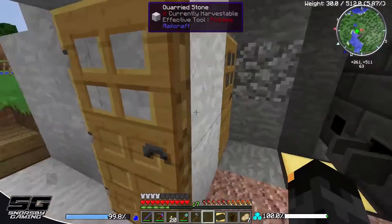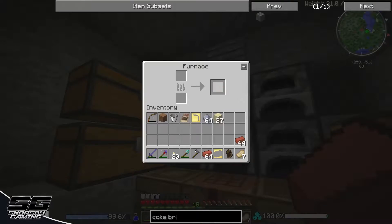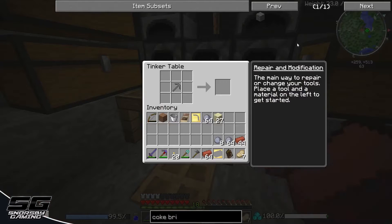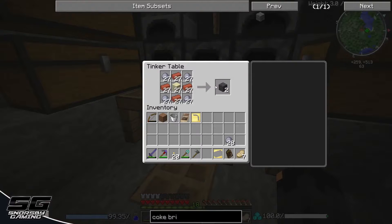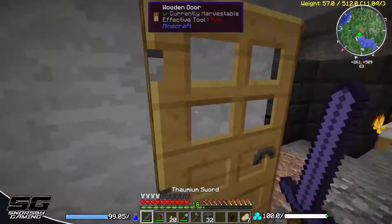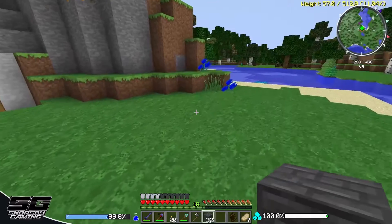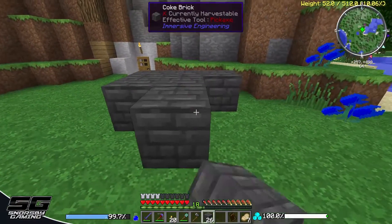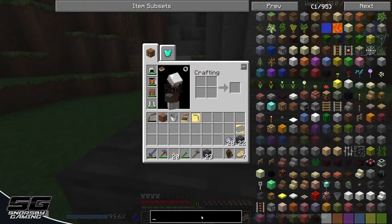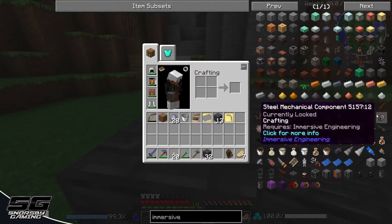Alright, I think I've got everything I need to get this crafted up. Let's grab all these bricks out of the furnaces and grab all this clay. I want to make two of these — I've got 27 of each, which is three by three by three. I'm pretty sure you can put charcoal straight in but I can't remember if it's charcoal or wood. Next thing we're going to need to make is the hammer from Immersive Engineering, just to get the ball rolling.